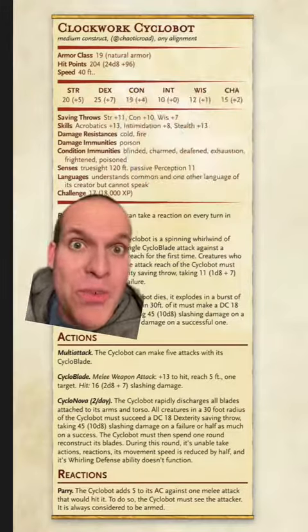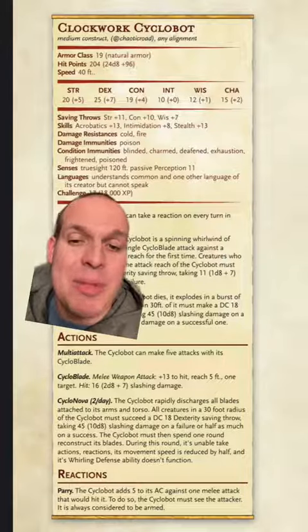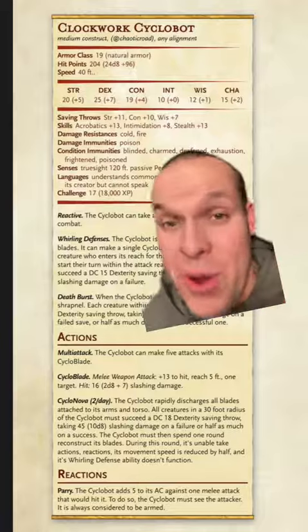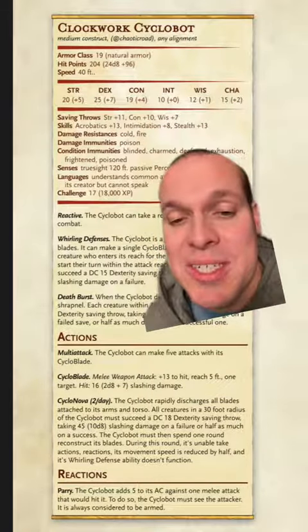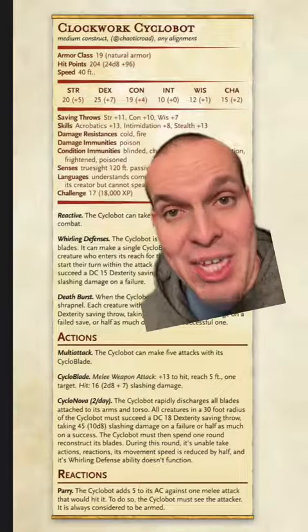Its ultimate ability, which it can only use twice a day, is its cyclo nova. It rapidly discharges all the blades attached to its body, causing massive amounts of damage in a 30-foot radius around it. But when it does so, it leaves itself incredibly vulnerable for the next round — it must spend one round reconstructing its blades, during which its movement speed is reduced by half and it can't take actions or reactions.